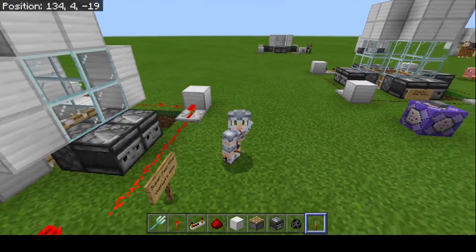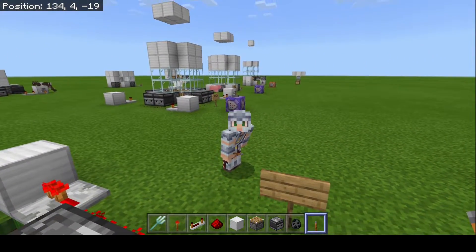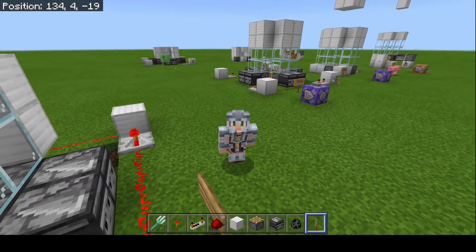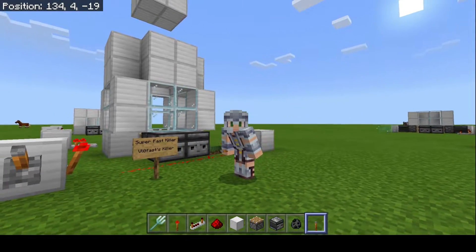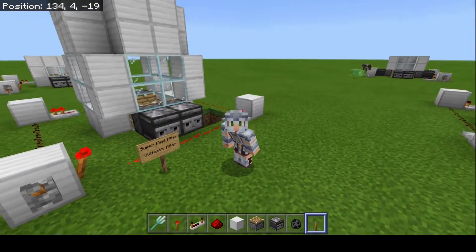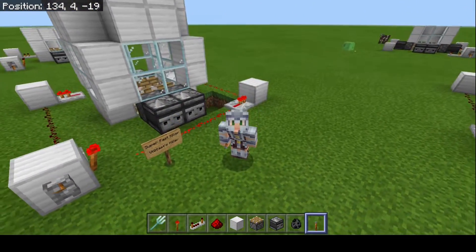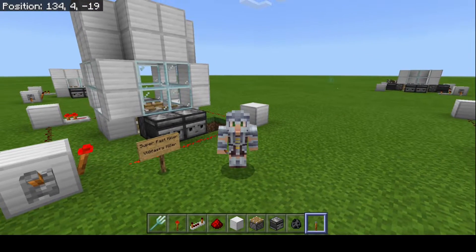Hopefully all these trident killers are helpful to you. At any point in the game when you need one, choose between any of these and you'll be perfectly fine. They all still work in the current version of Minecraft — 1.16. Hopefully you guys enjoyed this tutorial and I've been helpful. See you in the next one — goodbye!